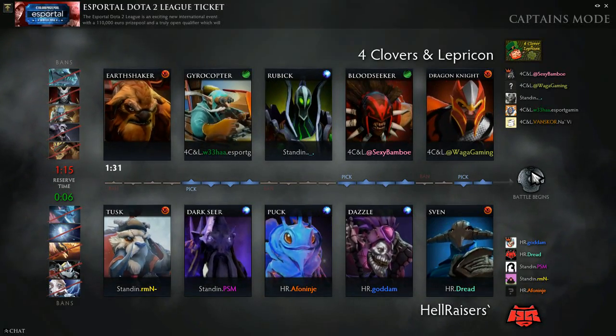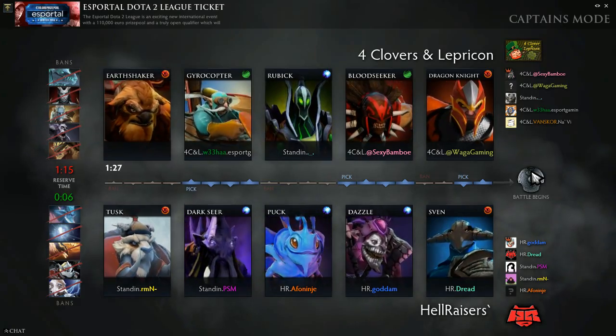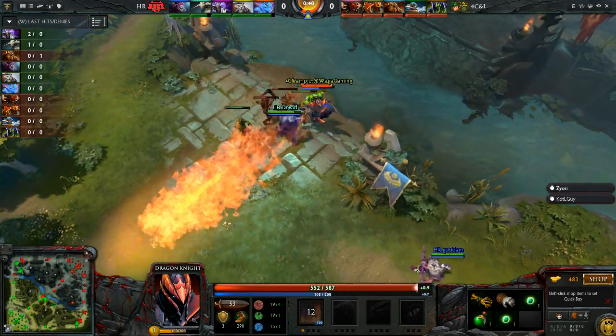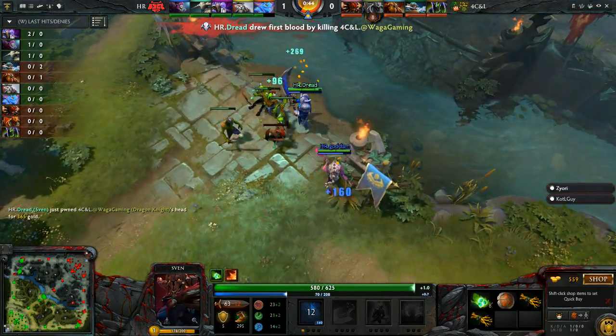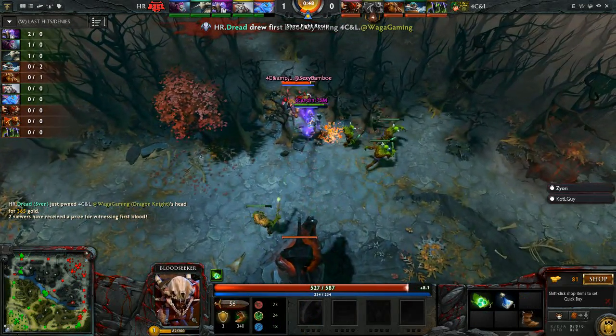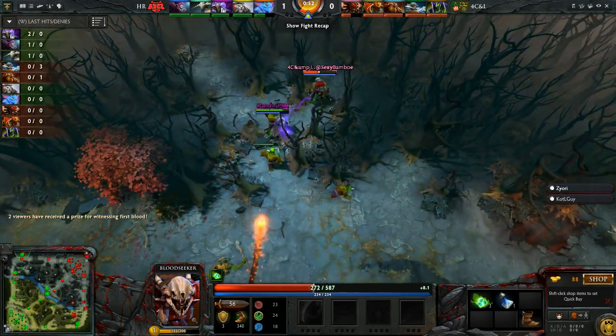They saw in their matchup yesterday against Four Anchors. Batumba Man had a ridiculously manly performance on Sven. There's been some musical lane action from HR. They'll send the puck to the safe lane, already gets initiated on, and there's a first blood in the other lane — it's in the mid. Waga becomes victim of that first rotation from Dazzle and Sven.